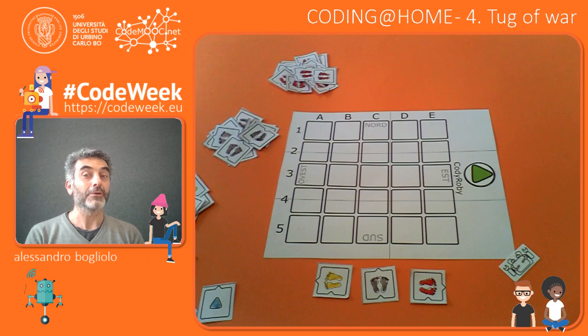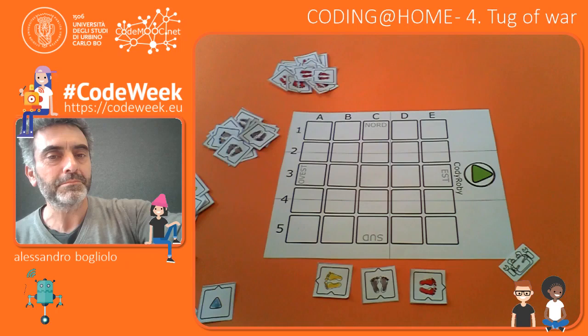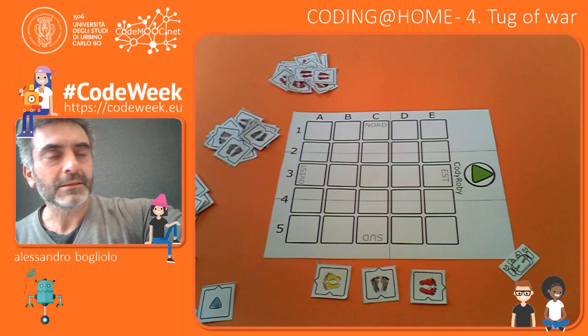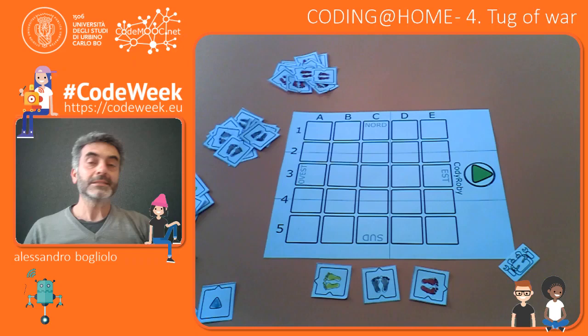Welcome back to Coding a Tune. Today we are going to play tug-of-war, but with our traditional instruction set, which is composed of three types of tiles: the yellow ones that mean turn left before leaving the tile, the gray ones that mean go straight, and the red ones that mean turn right before leaving the tile.